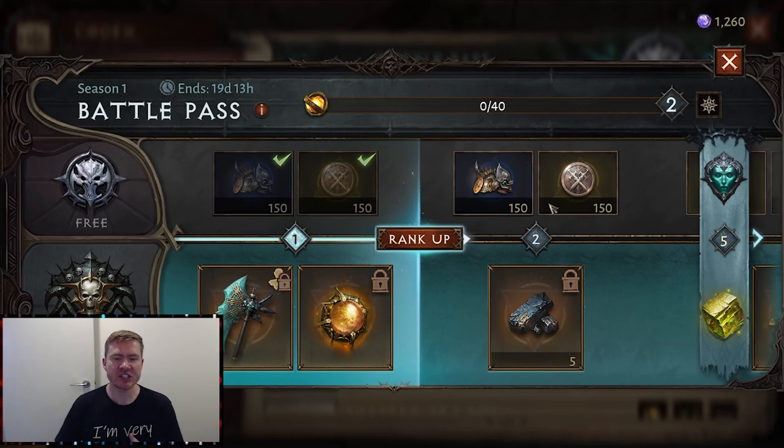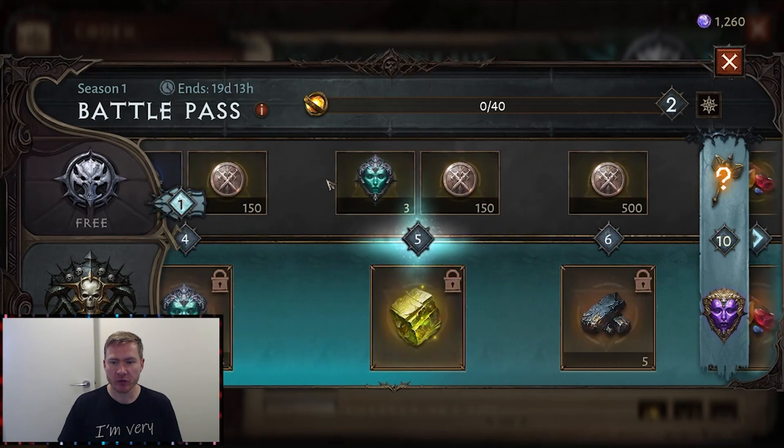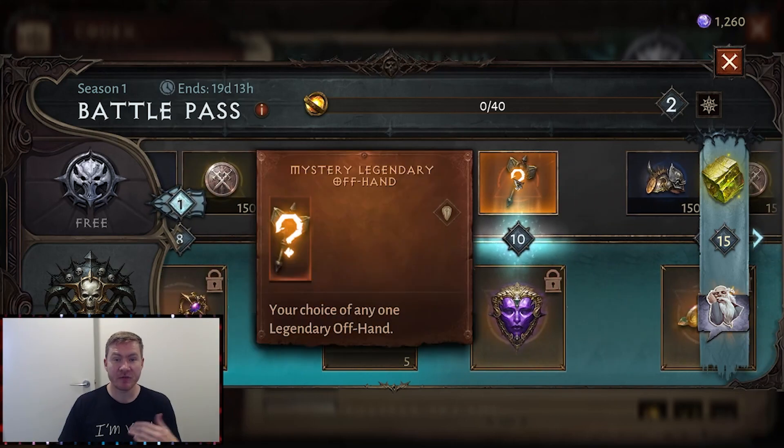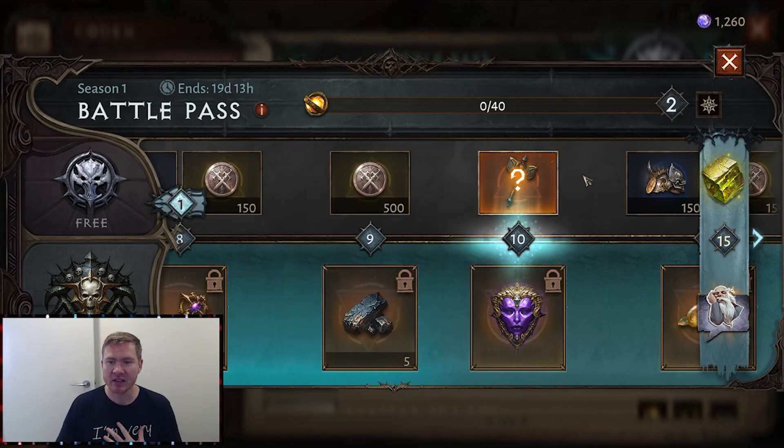Another way to get legendary items as a free-to-play player is through the battle pass. Don't freak out — we're not buying the battle pass. But there is a free battle pass tier to progress through without spending a dime, and that's this top row here. If we scroll through, you'll see at level 10 you're going to get a legendary item. I think this varies from class to class — I'm a barbarian, so I'll be getting a legendary offhand item.